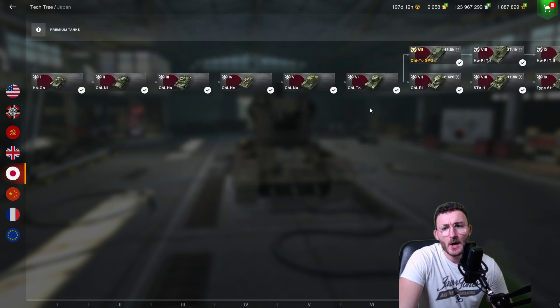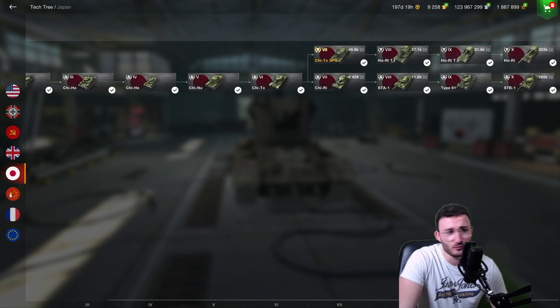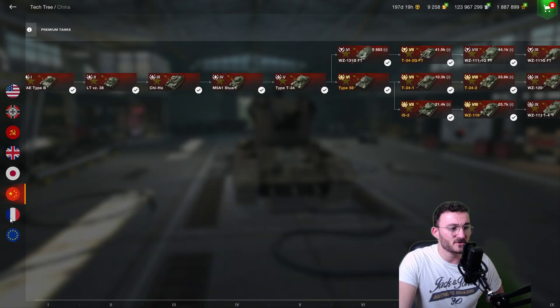For the Japanese, the Shito is actually a great tank to enrich in my opinion — it's a really great tank. You're angled everywhere, and as long as you try to hide the lower part of the hull you should be fine. For the Chinese I don't think anything is worth enriching, so let's give it a pass.